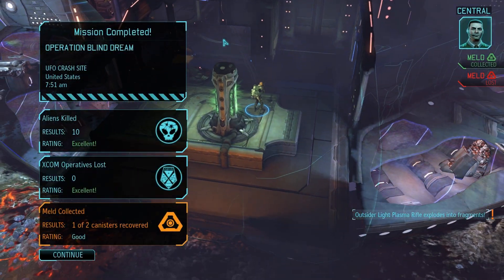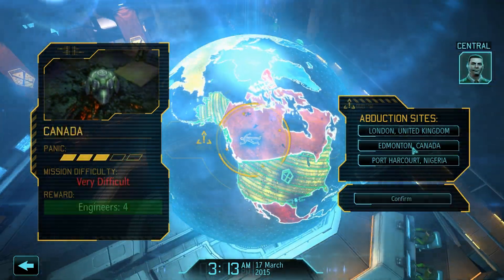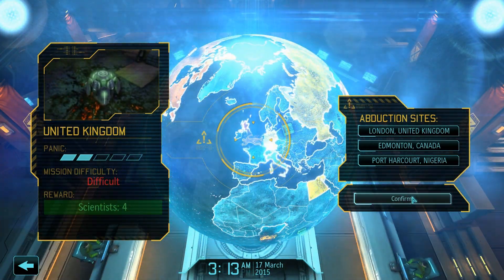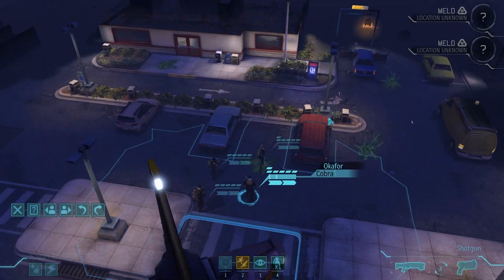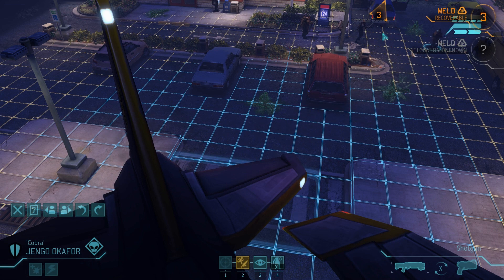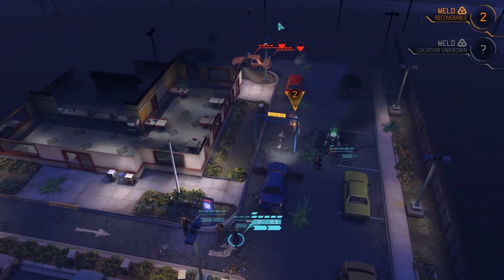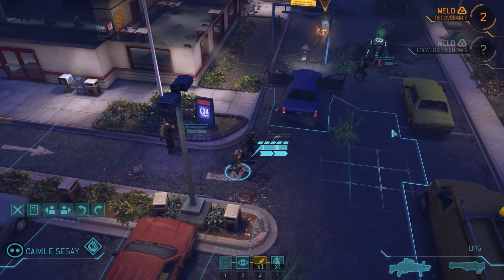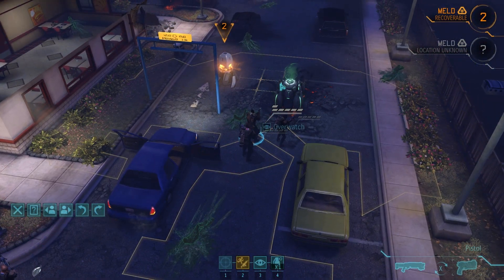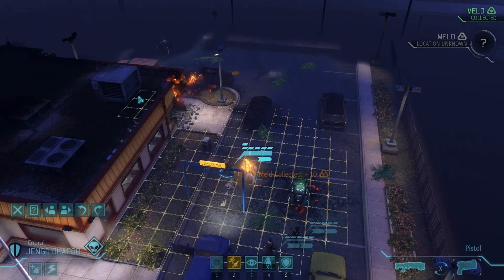We actually have a pretty interesting decision to make for our second abduction. I'm definitely not going to take a mission in Nigeria because even if I ignore Nigeria, they won't defect this month. The choice is basically between four scientists in the UK and four engineers in Canada. Since this is pretty early for a second abduction mission, four scientists are very powerful. Since I have a lot of money, four engineers is also a very powerful play. Since I got four engineers in the first abduction, if I get four engineers in the second abduction, I have a solid chance of getting seven satellites and two uplinks by April. This is only possible if you have a lot of money, but since we shot down a medium UFO, we do have a lot of money. In this case, I'm going to go with the UK.